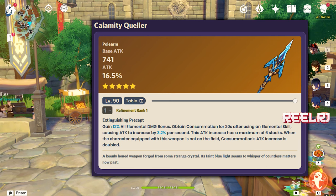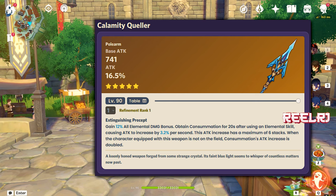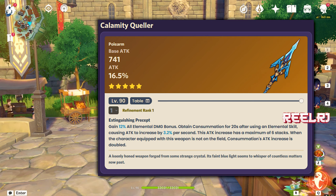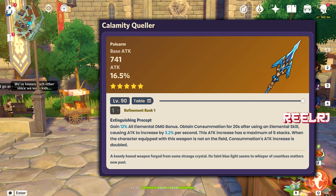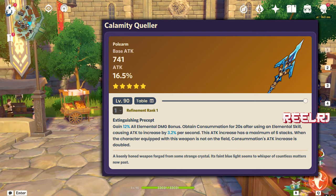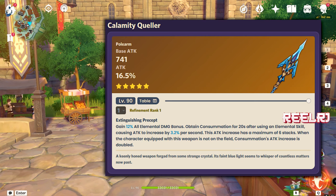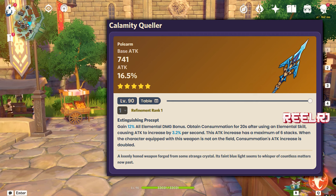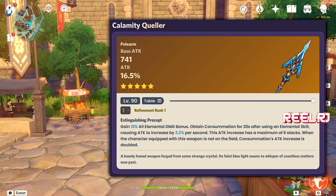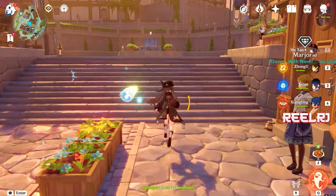This Consummation stack can go up to a maximum of six. When the character equipping this weapon is not on the field, the attack bonus is doubled — but that won't benefit Arlachino because she's a DPS and will always be on the field. However, if you already own this weapon and don't want to spend wishes on Arlachino's signature weapon, the Calamity Queller is a very good option — not the best, but solid enough to enjoy Arlachino on the field.